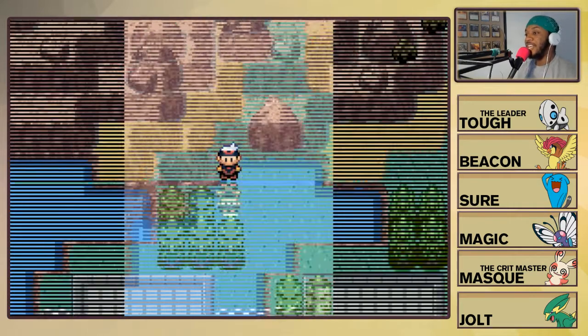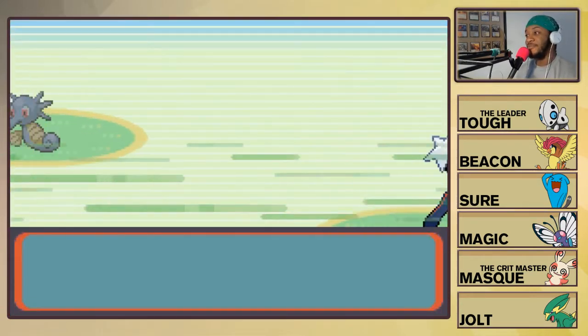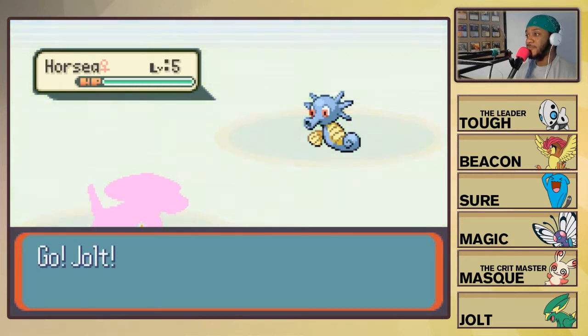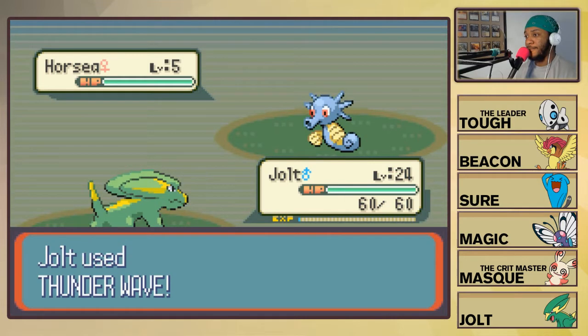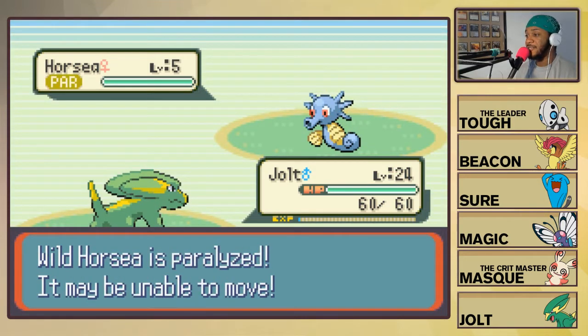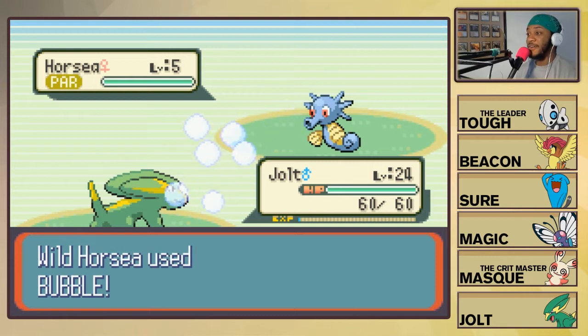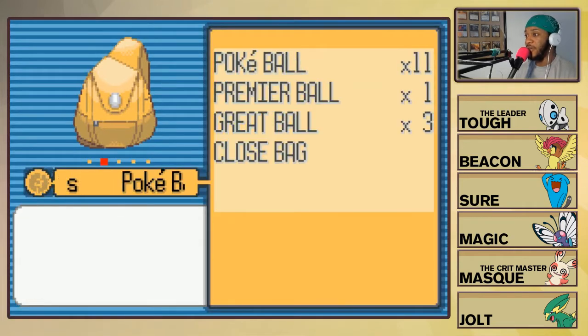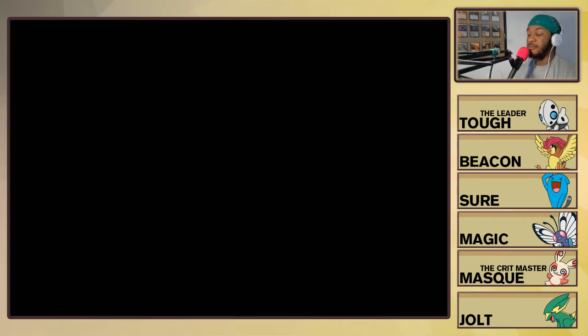Alright, we got our encounter for Route 111 - it's a Horsea, pretty dope. Start with a Thunder Wave - Jolt, it's paralyzed. And it's got Bubble, of course, of course, what else would it have? Level five means it's pretty low, we can't attack it - let's throw out a Pokeball.